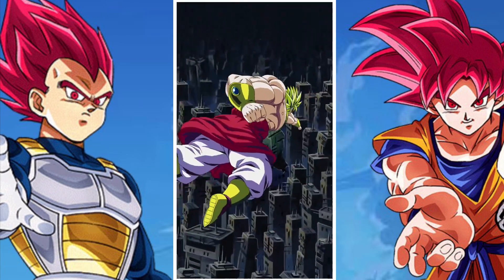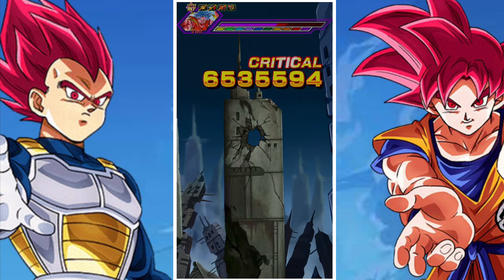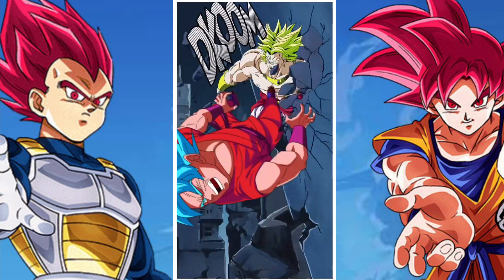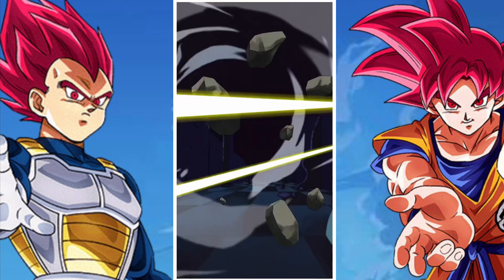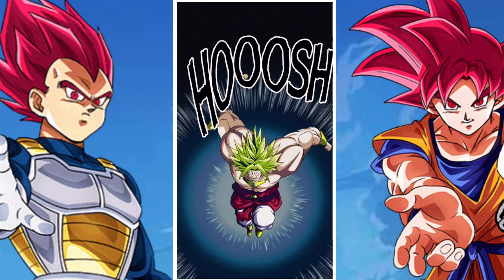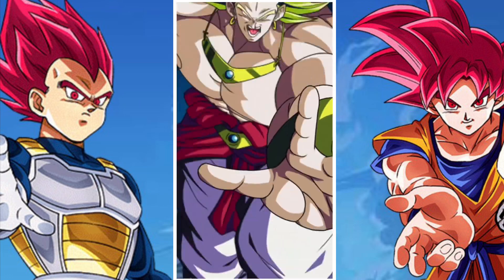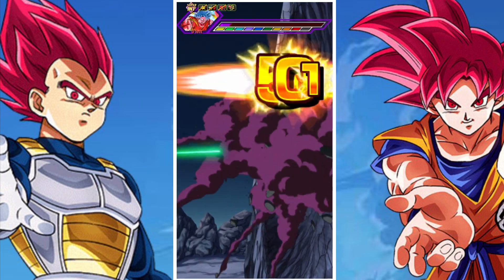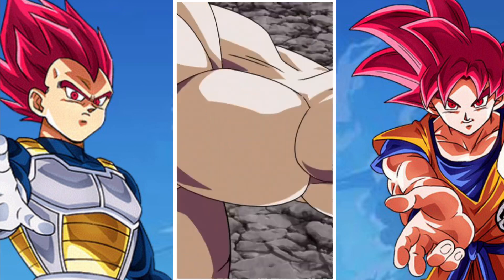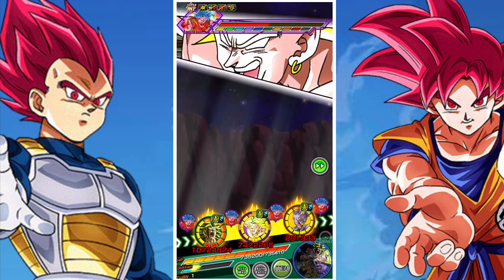The next point of call is that you want to bring units that can deal with what he does. Lowering attack is something that's very helpful against Goku — the first reason being that Goku's attack can be lowered. This generally speaking gives Goku the ability to be contained somewhat, especially since he raises his attack on his super. You want to keep his attack as low as possible to reduce the overall damage you take and give you time to build up your units or take Goku out, whichever comes first.